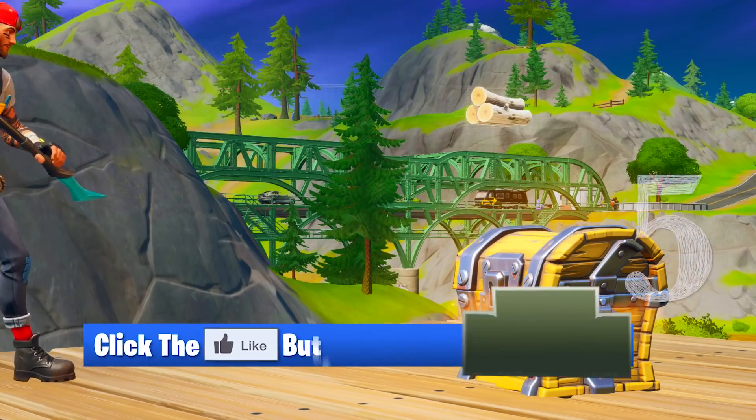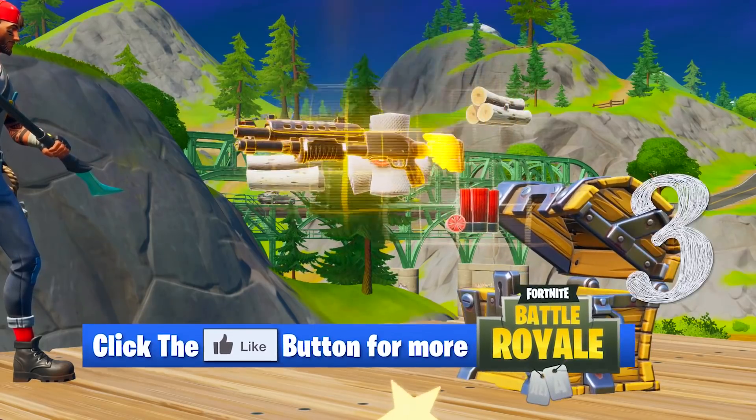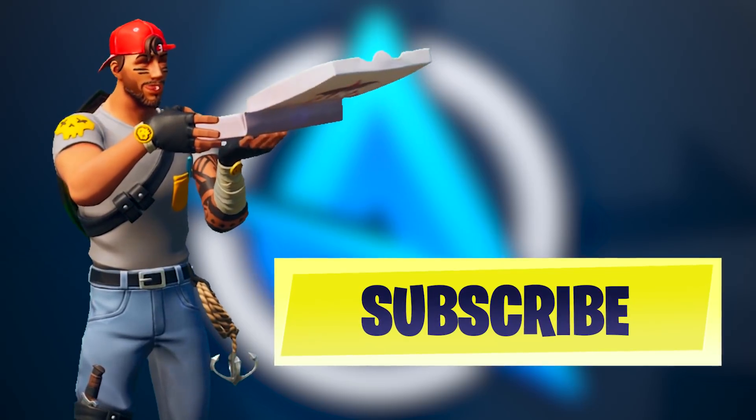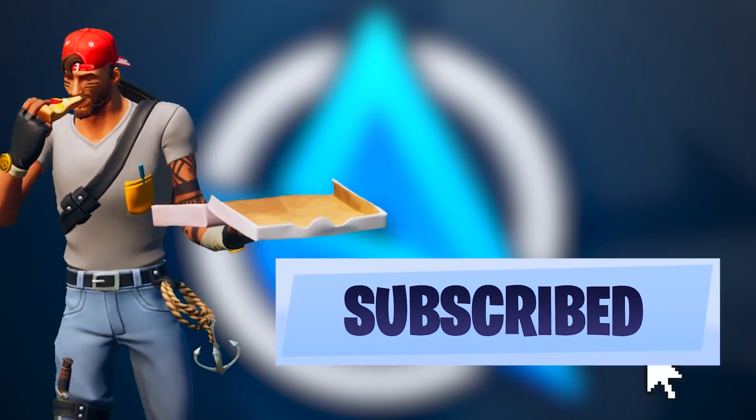If you want to get yourself a legendary item in the next Fortnite chest, all you've got to do is hit that thumbs up button in the next five seconds, and all of the luck will be yours. Make sure you're subscribing right here to the channel for the latest Fortnite news and information — we've got so much to cover today.